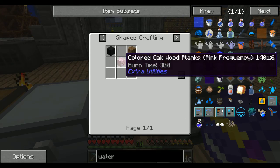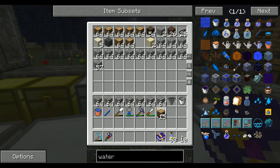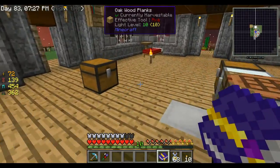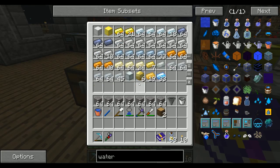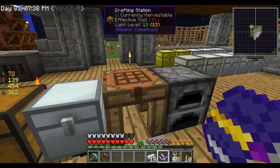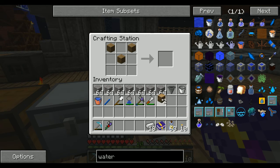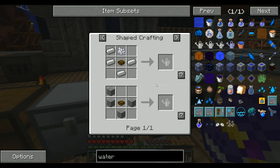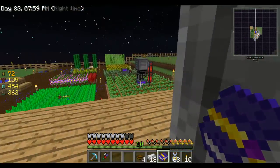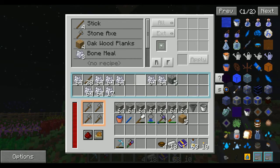That looks easy enough, let's make that real quick. Just three planks for the bowl, get one of those and a bone meal.